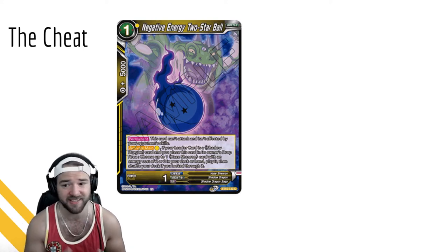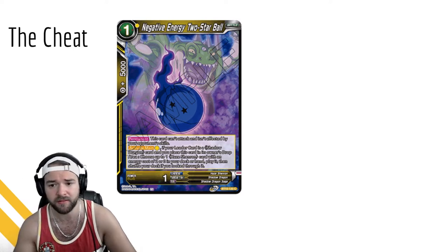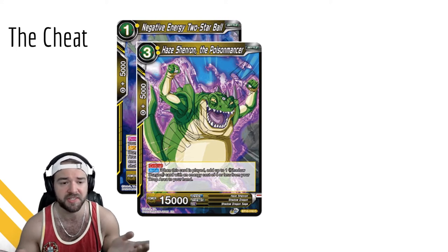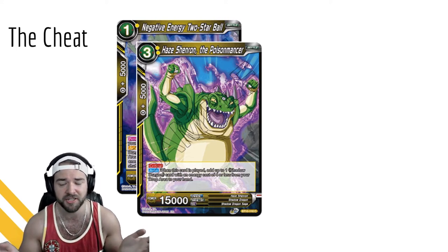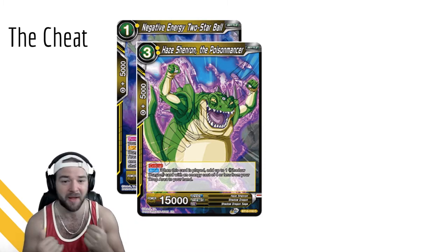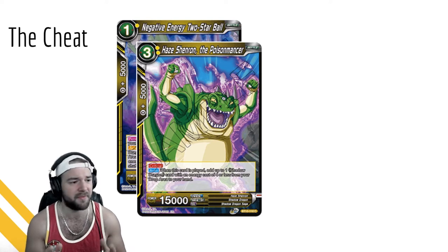Searching through the deck is always super powerful - it means you don't have to keep engine cards in your hand, so you can keep more gas that can either save you or apply more pressure. Right now the only one I found was this three-drop, so my presumption is there's going to be a two-drop Syn Shenron eventually, or there's one I wasn't able to find when I looked through the entire set. Otherwise this is kind of why I'm saying the archetype has been left open - there are cards we haven't seen yet, maybe in promos or the next set.